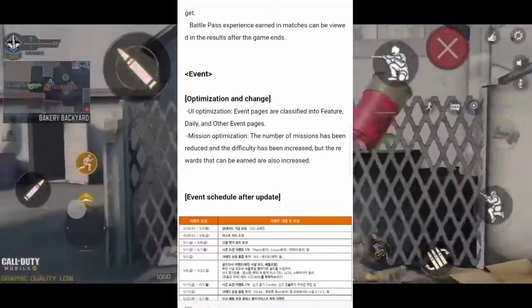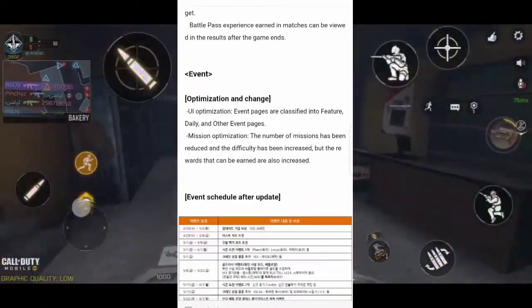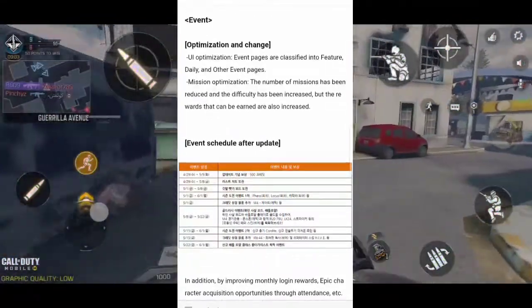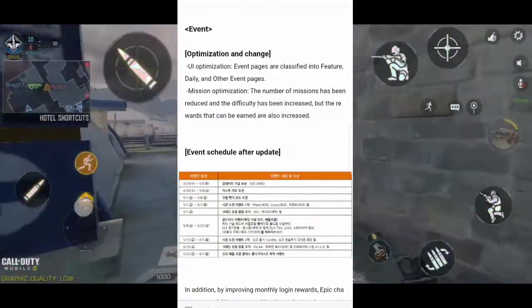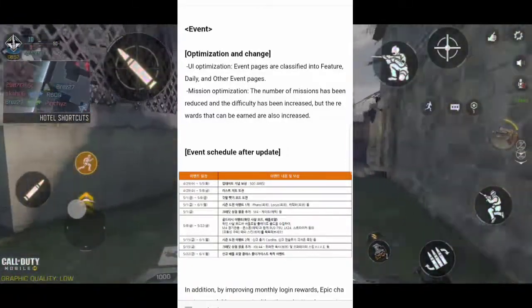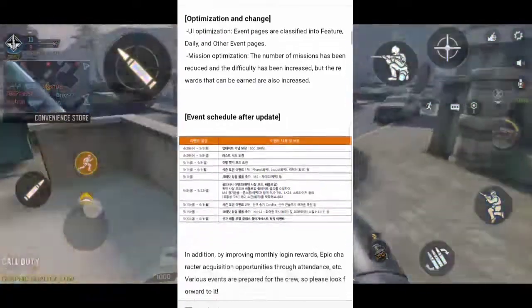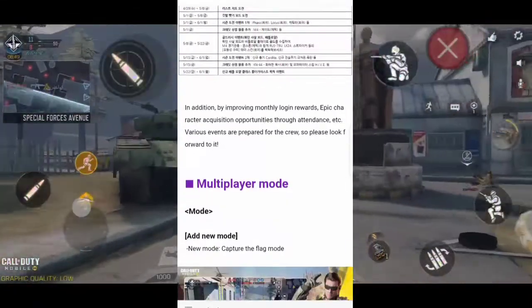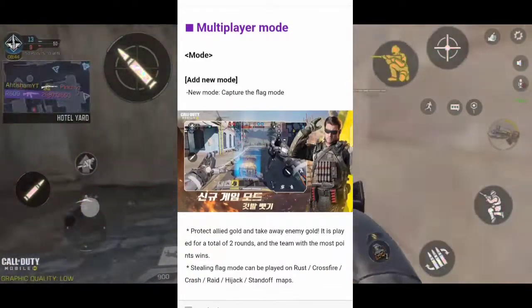The next thing is event optimization. User interface optimization — event pages are classified into featured, daily, and other categories. They've basically optimized the UI. The number of missions has been reduced and difficulty has been increased, but the rewards that can be earned are also increased. I'm not sure which missions these are — possibly battle pass missions or achievements.